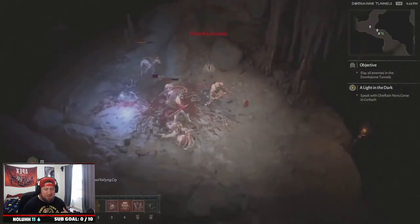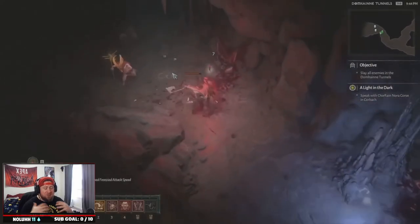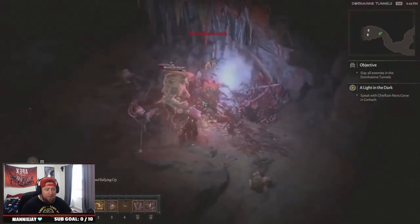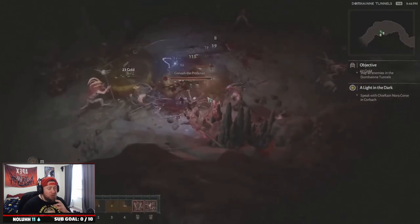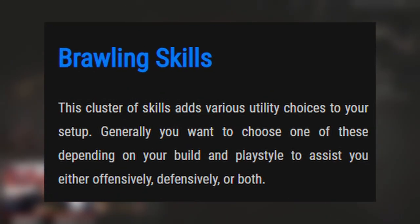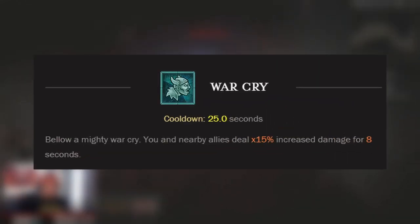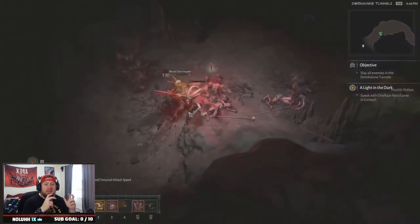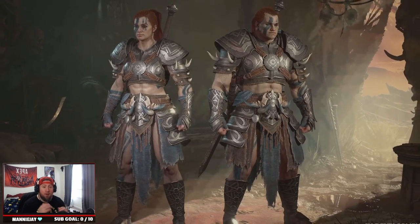Defensive Skills significantly boost your defensive capabilities — many allow you to control enemies and increase your thorns damage. For example, Rallying Cry is a defensive shout that gives you and your allies increased movement speed and increased resource generation for six seconds. These are great to apply to your entire party. Brawling Skills are unique abilities that enhance either your offensive or defensive capabilities. Skills like War Cry give you and allies 15% increased damage for eight seconds, letting you pick and choose additional skills to match your playstyle.